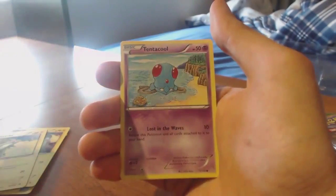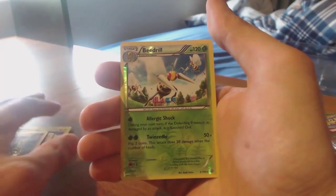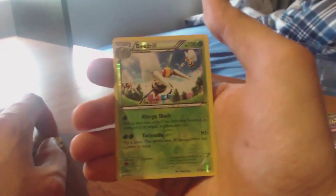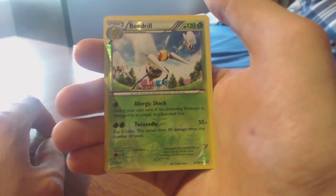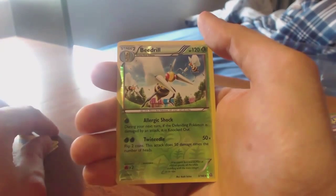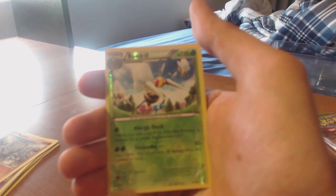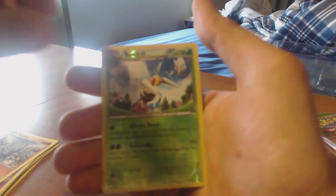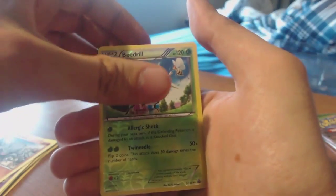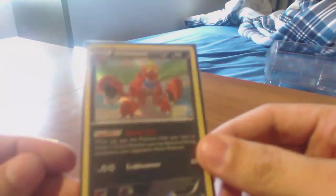There are two cards I only have as reverse — Camerupt and Marshtomp — but I'd like to have non-reverse copies as well. We got Bidoof, Chinchou, Electrike, Tentacool, Rhyhorn — reverse is a Beedrill, so that's a rare. Card ability: Allergic Shock — during your next turn, if the defending Pokémon is attacked, damaged, and knocked out, even just 10 damage would still knock the opponent out.